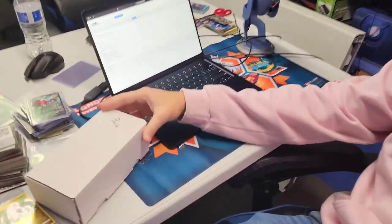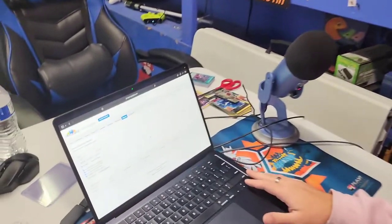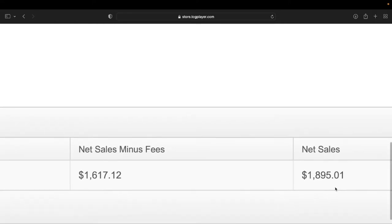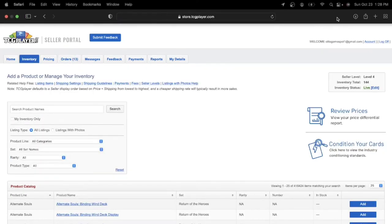Here we are — we have reached seller level four on TCG Player. We got some bulk here, and we're gonna talk about the secret to bulk towards the end of the video. For the past three weeks here on TCG Player — less than three weeks — we've netted sales of $1,895. That's insane for under three weeks. After fees, we're getting $1,600, and that is all profit we can use to go back into the hobby and keep things growing. Right now we only have 144 total listings.